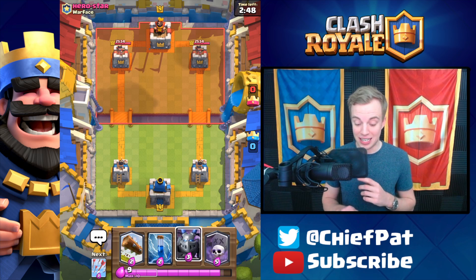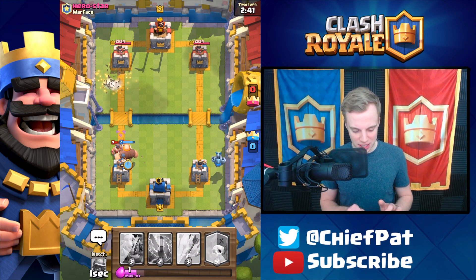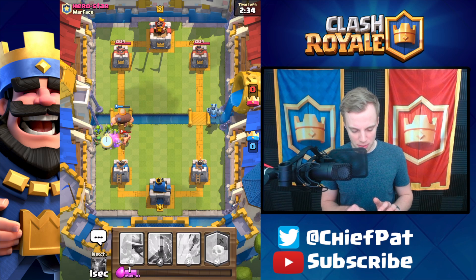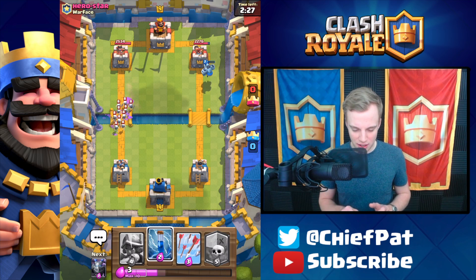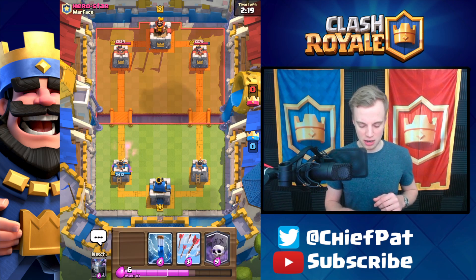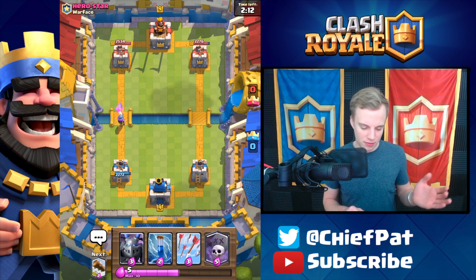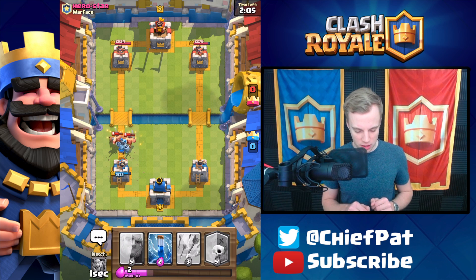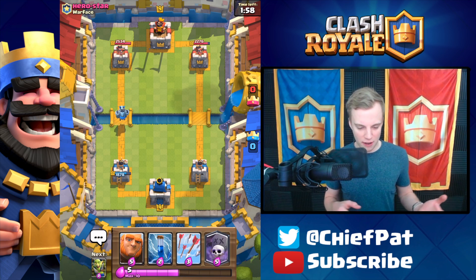Let's continue onwards — our starting hand is miserable, plus we have Arrows as the next card. This is definitely not what we wanted, so I have to play a Giant defensively against these Elite Barbarians. I'll use a Goblin Gang to back these up, just maybe give our Giant a little bit of HP. He's going to play a Skeleton Army — we can crush that pretty decently. Meanwhile, the Mega Minion is going to get one hit on the right-hand side, so all in all, not a terrible start to the game.